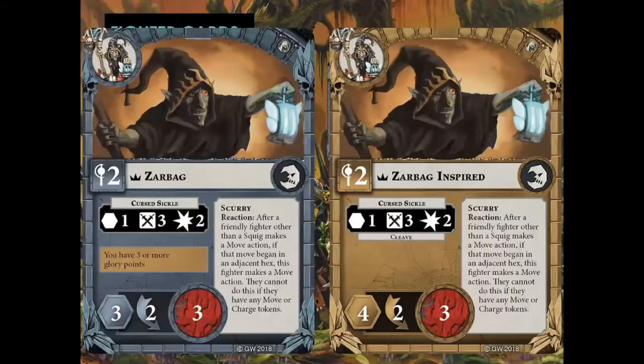Let's start by taking a look at Zarbag, the leader of this Warband, who's pretty solid. Movement is not great, but improves to four when he gets inspired. The two dodge is always nice, but having three wounds as the highest wound characteristic does make this Warband vulnerable to getting taken out of action. His attack is pretty solid though — three swords, two damage, and gaining cleave when inspired. The main benefit this Warband has is their Scurry reaction, where when a unit moves, every fighter adjacent to that unit can also make a move action, limited to one move per round.